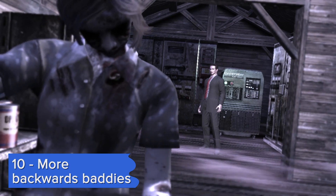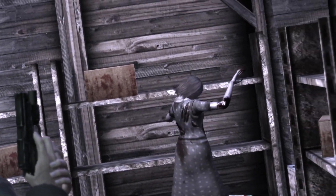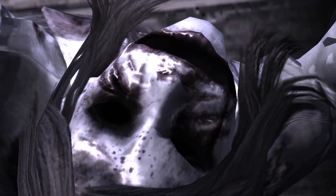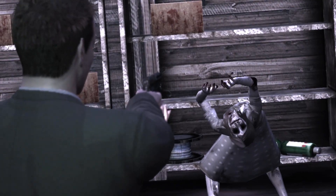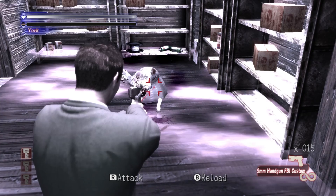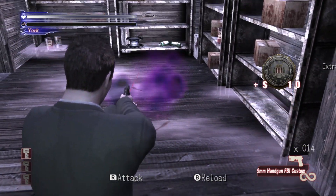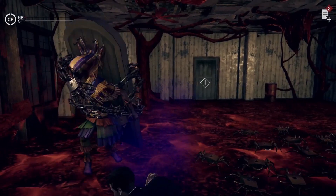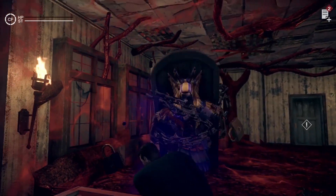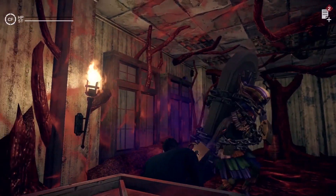The weird thing about Deadly Premonition's enemies — the mysterious shadows — is that they look so crappy, but they're also genuinely rather creepy. The way they bend over backwards and dart towards you is panic-inducing, and the way they moan in distorted voices when they die is deeply unsettling. The aforementioned door-beast from the Otherworld is the only confirmed enemy we've seen in the DP2 trailers, but it would be great to see a return of the shadows, with more varied forms this time around. Life is fun because of the mysteries, right Zack?